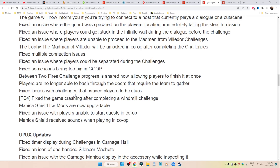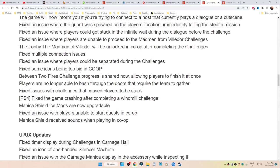Fixed an issue with challenges that caused players to be stuck. PS4 fixed the game crashing after completing a windmill challenge. Windmill — not windmeal. Manica Shield ice mods are now upgradable. Fixed an issue with players unable to start quests in co-op. Manica Shield received sounds when playing in co-op.